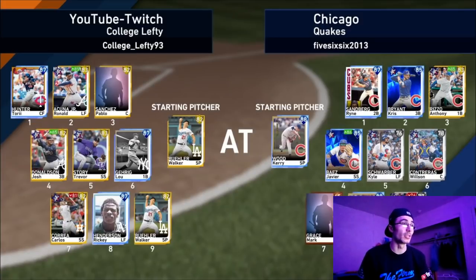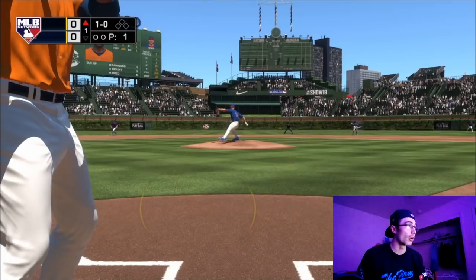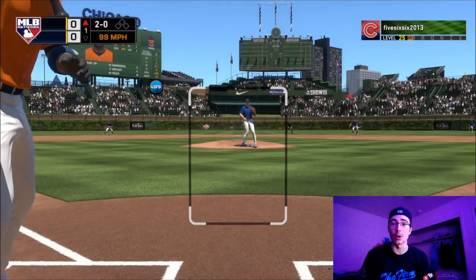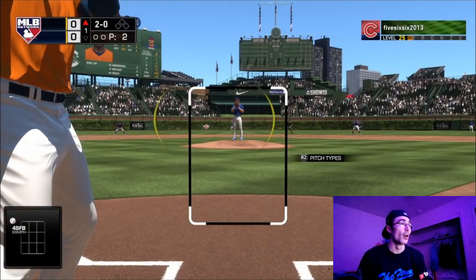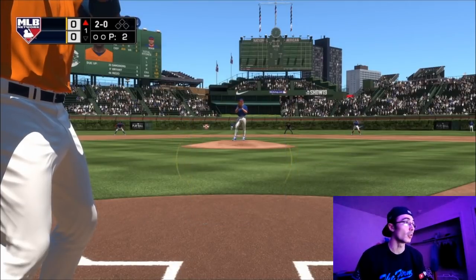This guy has an all-Cubs team — the perfect video since BC's a Cubs fan. He's got Ryne Sandberg, Kris Bryant, Anthony Rizzo, and all the good Cubs, plus a created player Mark Grace in center field. Now we have Torii Hunter making his leadoff appearance — his debut right here.